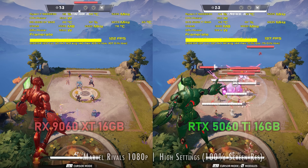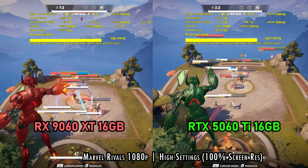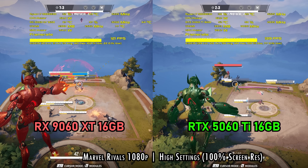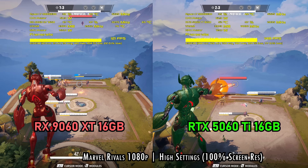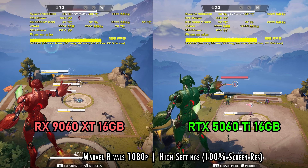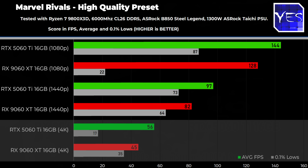Moving on to Marvel Rivals — if you're getting into competitive online shooters but like to spice things up with higher settings, we've got a pretty clear victory for the 5060 Ti, especially at 1080p where I did incur some stuttering on the 9060 XT. At 1440p the results are pretty similar to 1080p in terms of the differential. Going to 4K though, there's a bit of a flip — the RX 9060 XT pulls ahead with those 0.1% lows, as the 5060 Ti had a bit of a stuttering session at Marvel Rivals at 4K.